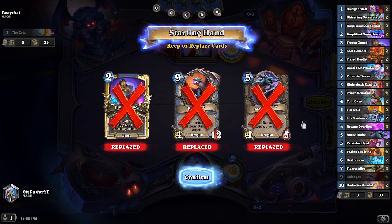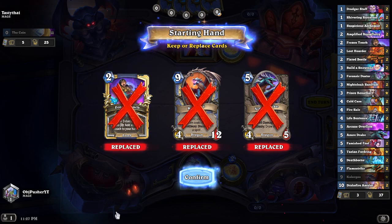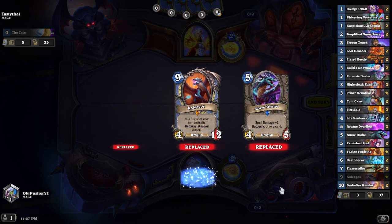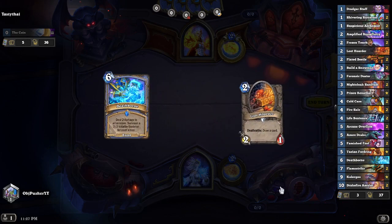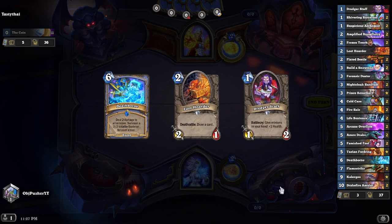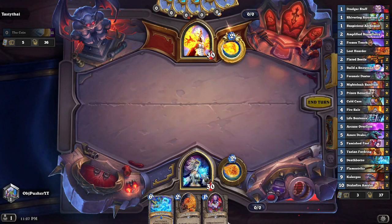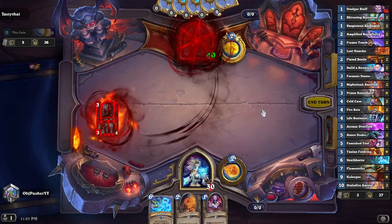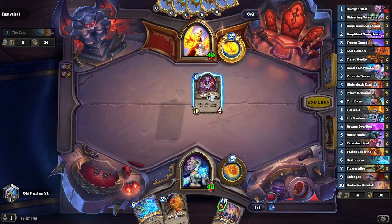I think we just throw away the whole hand. Frozen Touch is interesting, but against a mage there's no way to infuse it right off the bat — no guarantee I'll draw any creatures. Three mana on turn two could clear something, but I'd much prefer something proactive to play, like a line of Dredger Staff into Loot Hoarder. So we'll go ahead and play Dredger Staff.